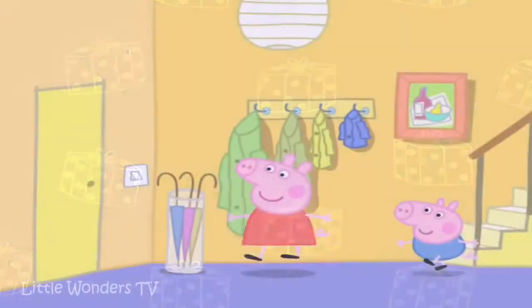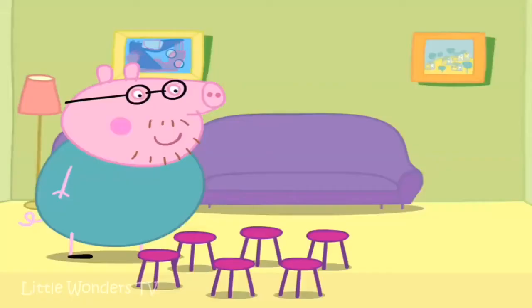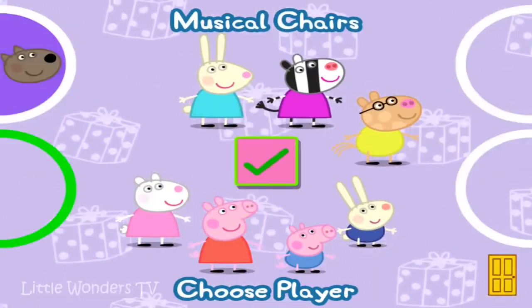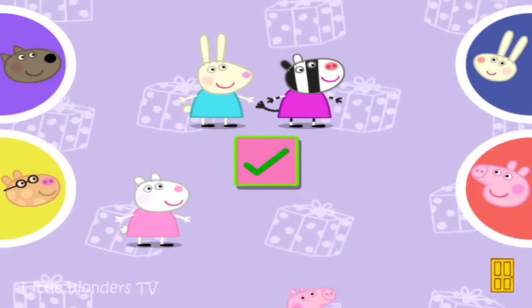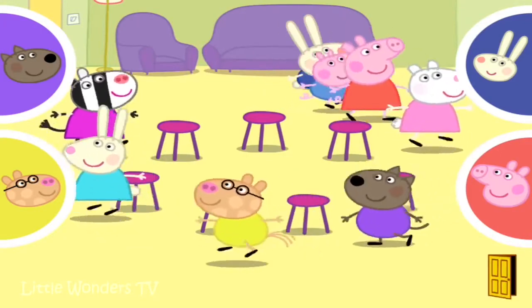Peppa is very excited. It's time for the party to start. Here come Peppa's friends. It's time to play musical chairs. Choose the characters for this game. Move a character for each player to their finger pad. Touch your finger pad to make your character move. When you stop touching, your character will sit down.